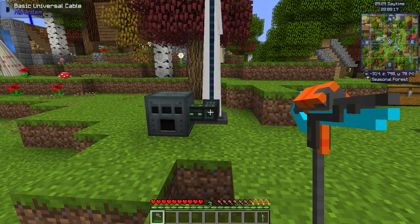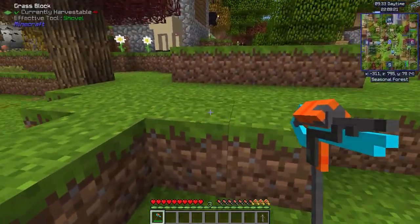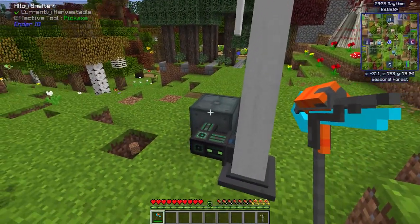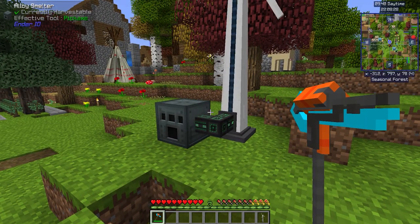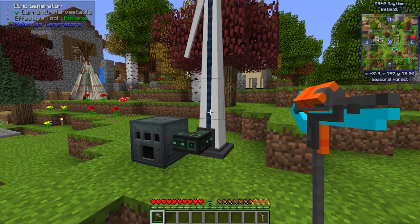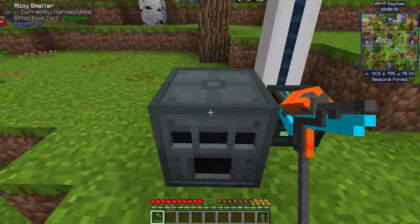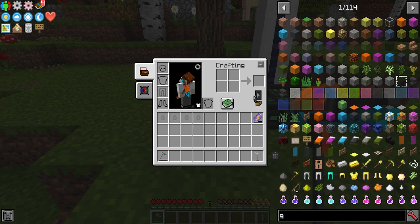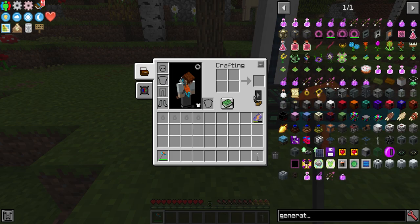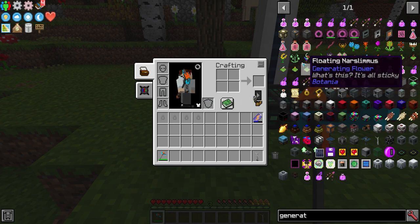Makers, users, in-betweeners — and for each one of these they all have multiples. There are crazy amounts of each. There are many things that generate power, many things that transfer power, and many things that use power. If you search 'generator' in JEI, you'll see a lot of things that generate energy based on certain factors.